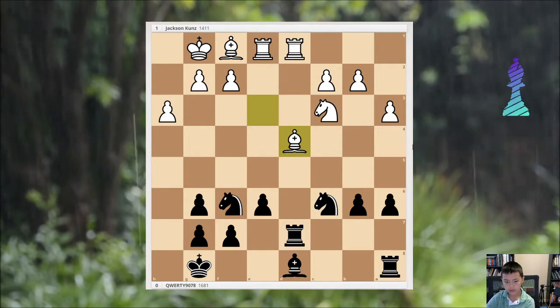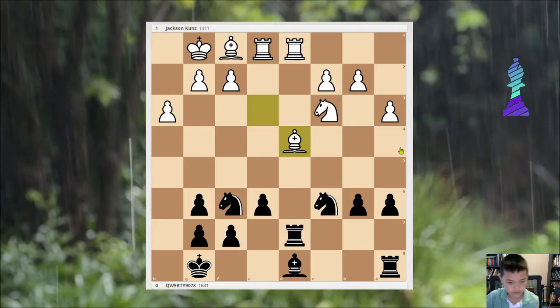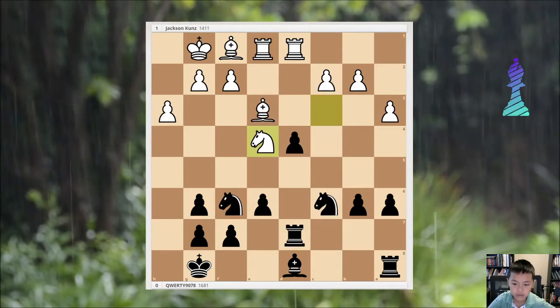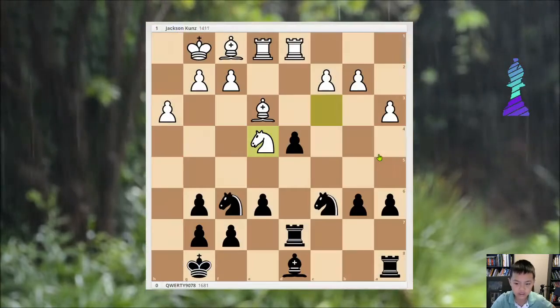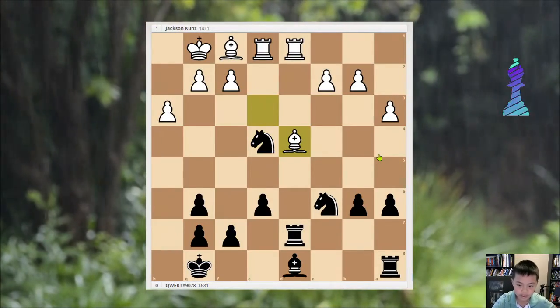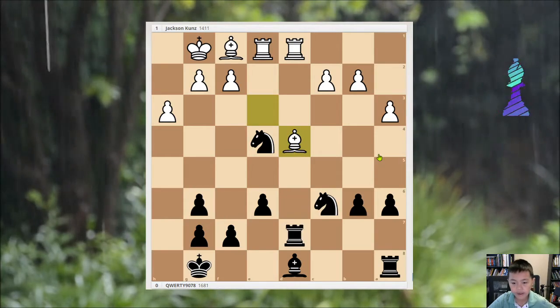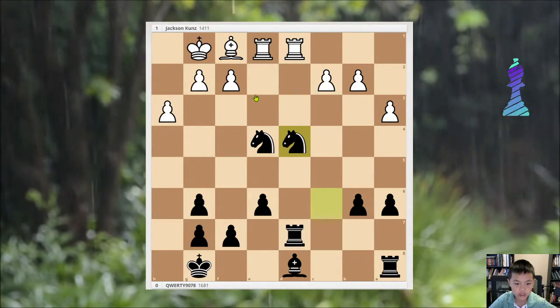Bishop takes d4 — just letting it — was better. But then e4, Knight takes e4, Bishop d4, Rook takes d4 — which was an inaccuracy. I should have just used Knight d4.